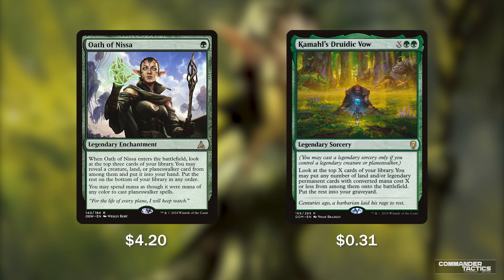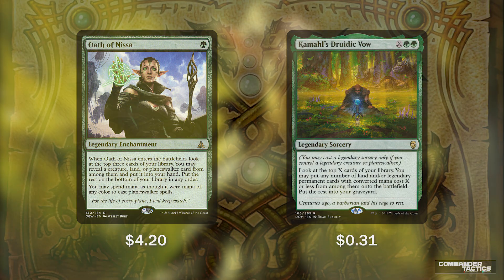Kamahl's Druidic Vow from Dominaria costs X, a green, and a green — a legendary sorcery, so we need a legendary planeswalker or creature on the battlefield to cast it. We look at the top X cards of our library and can put any number of lands and legendary permanents with converted mana costs X or less straight onto the battlefield. Ramp early game or a bomb late game, Druidic Vow is going to help us get what we need when we need it.